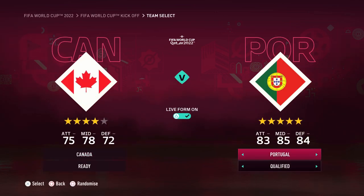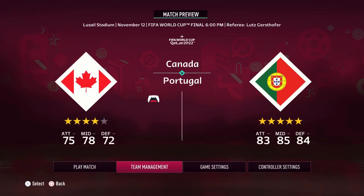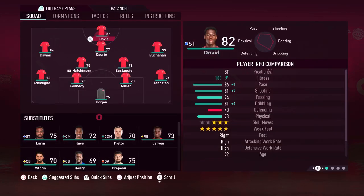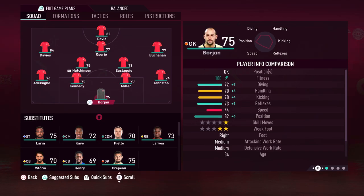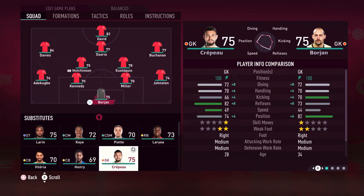Next team is Canada, with Davies of course. Jonathan David — good player, fast striker. Buchanan — really fast player. Osorio — not so fast but good dribbler, five-star weak foot. Davies best player in the squad, really fast, only shooting isn't great. Hutchinson is 39 years old — wow. Eustaquio, two really defensive midfielders, Johnston, Miller, 79 pace, Kennedy 81 pace. And one player with 92 pace — this team has some pace!